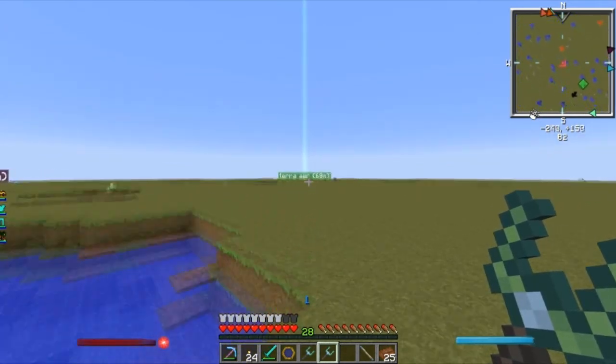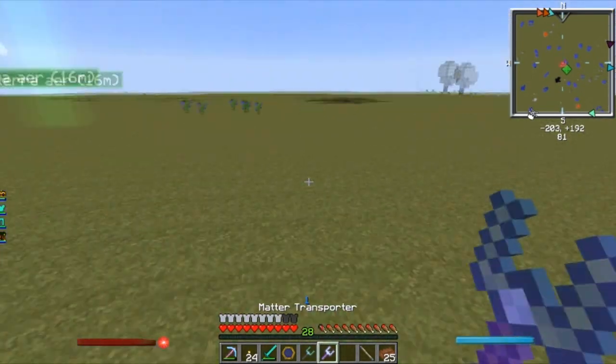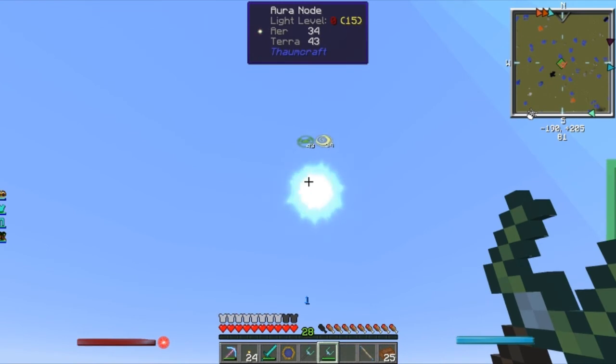I'm going to come over here to this Terra Air node. Now the Matter Transporter is designed to move blocks — you pick up the block and you set it down as is. Well, nodes are blocks inside the world.